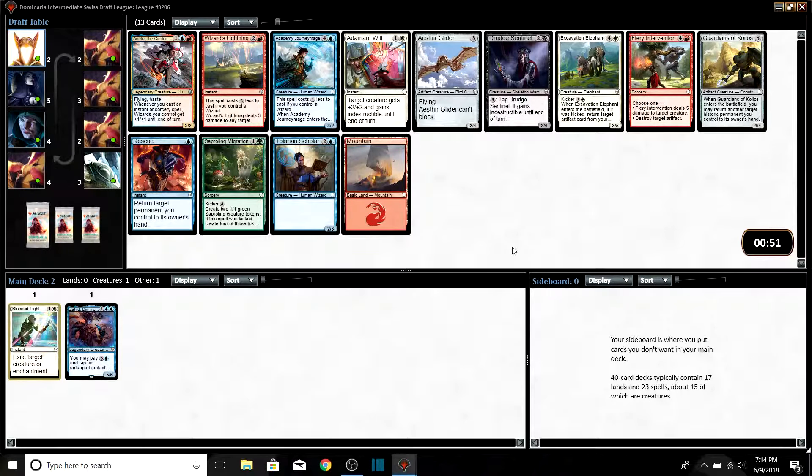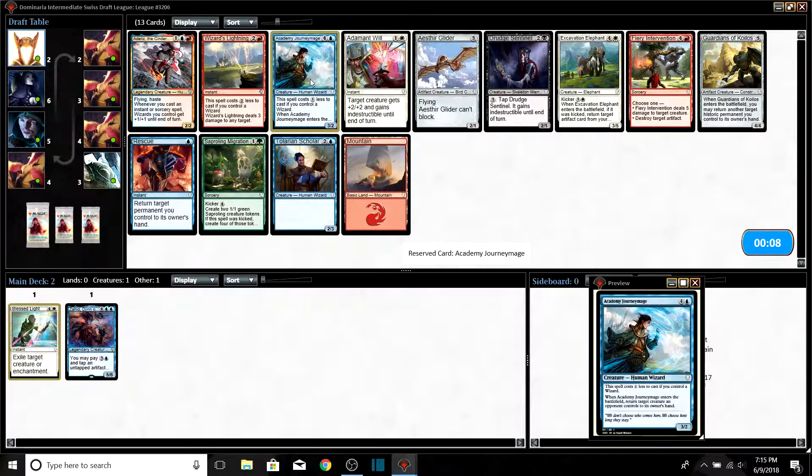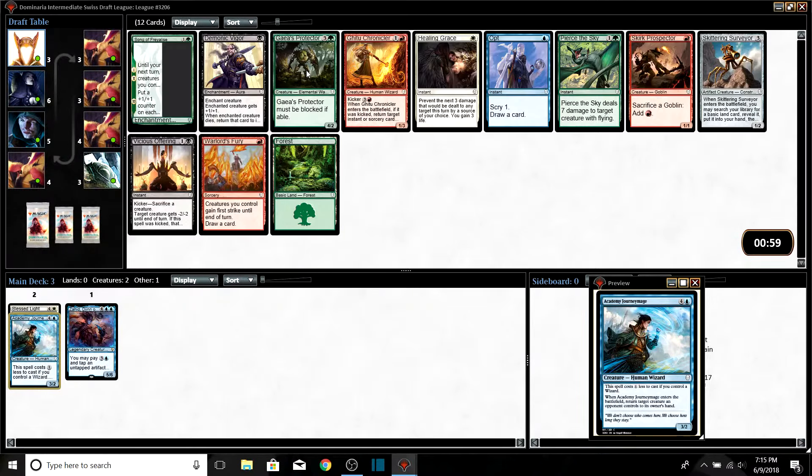Adeliz the Cinder Wind looks spicy with that red mana cost but we're not going there. Wizard's Lightning is pretty sweet, and Cinder Wing is also very tempo — beat up your opponent, put things back to their hand. But we took a blue card and a white card, so this is easy — we're taking the tempo bounce spell since it's blue.